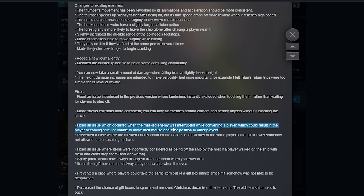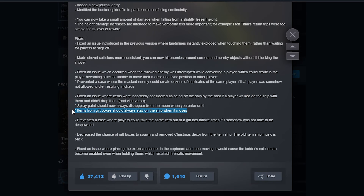They fixed an issue where the masked enemy would interrupt a player converting it, which would result in the player becoming stuck unable to move. Masked enemies no longer duplicate causing pure chaos. They fixed some issues with items not counting as being on the ship. Spray paint now disappears from the moon when you enter orbit. Items in gift boxes should stay on the ship when it moves, and a bug with infinite gift boxes has been fixed. They've also removed the Christmas decor, reduced the chances of gift boxes spawning, and fixed the ladder.